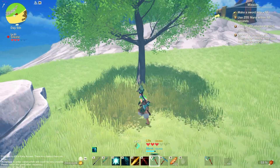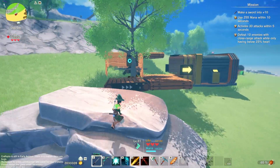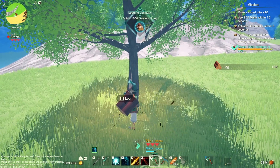So on my starter island, I've found trees and rocks that won't break no matter how many times you hit them. This has made it possible for me to make a fairly easy infinite wood farm. First, to set this up, you'll need to find a tree that can't be cut down.